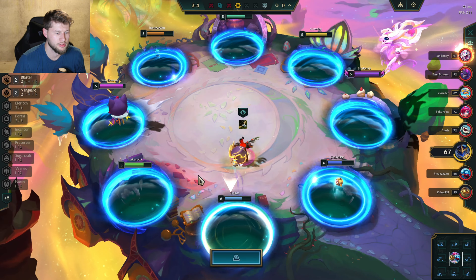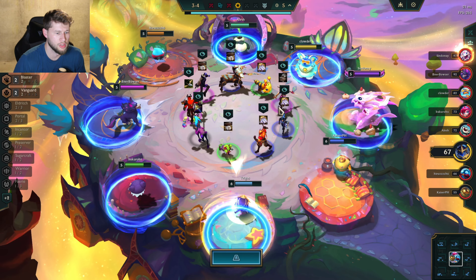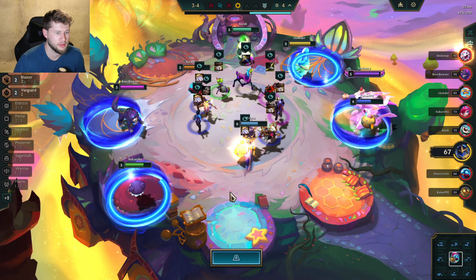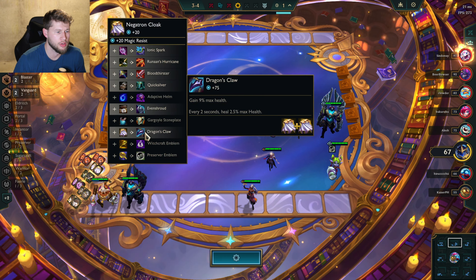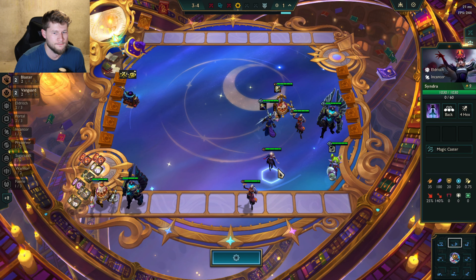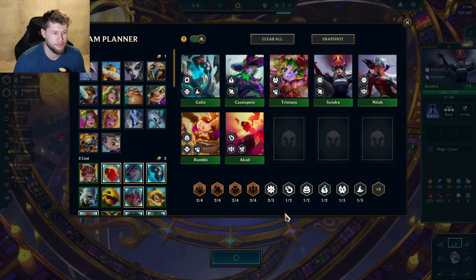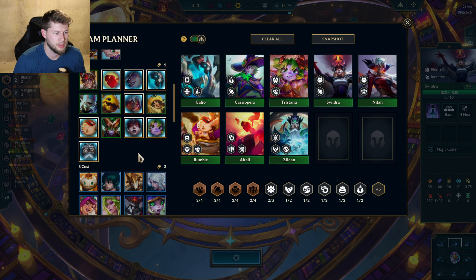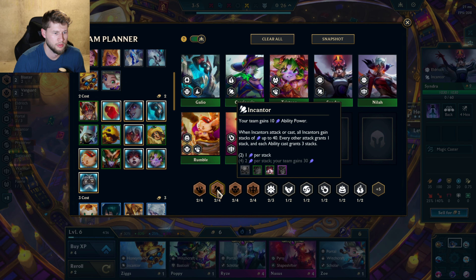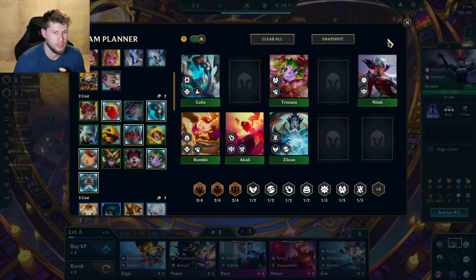I'm going to go for the cloak. Getting that double cloak — I'll have Dragon's Claw ready for Rumble. Then putting Zilian on top of that would be really really helpful. I'm gonna do Zilian instead of Kassadin. So I don't really need Cassiopeia or Syndra at this moment. Let's see if I can roll for them — Akali would be good.